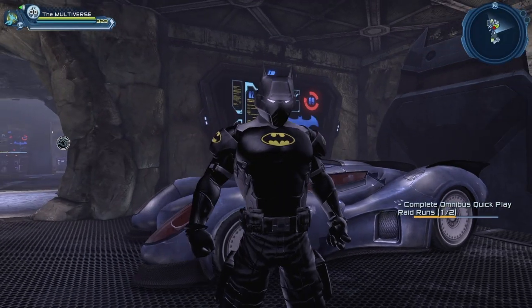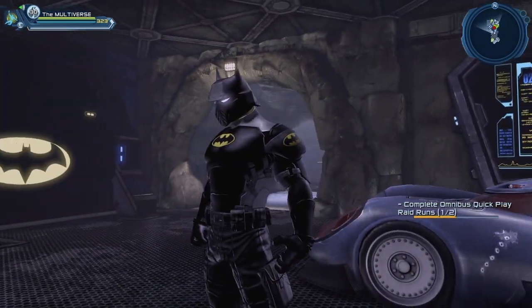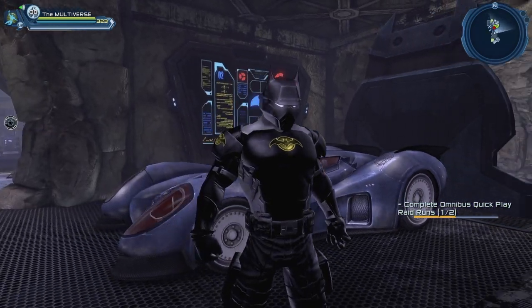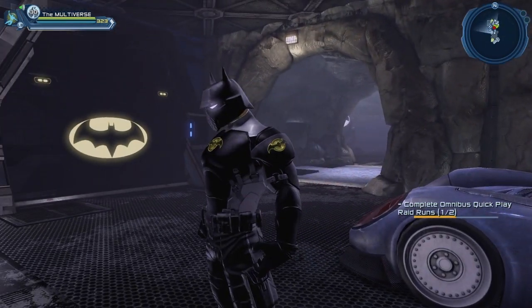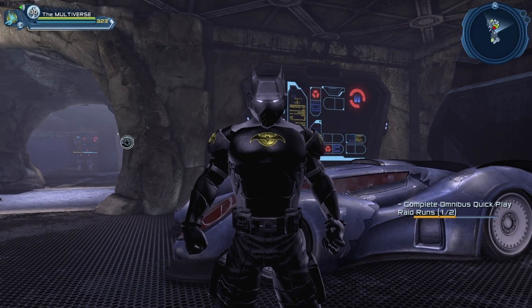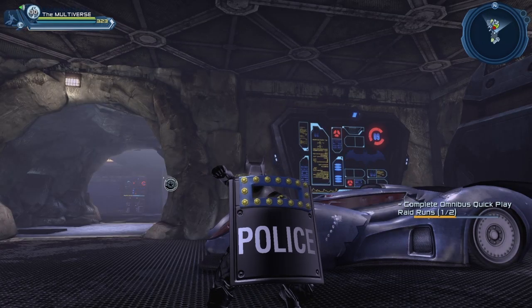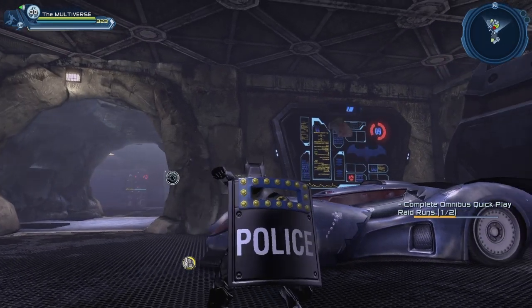I almost forgot to mention the Batman 80th Anniversary emblem. Sadly, at this point if you don't already have this emblem, there's no way to get it. A good option would be to use the Flashpoint Batman emblem — this is the enhanced version — which you can get from the broker easily enough. This was the final piece of the puzzle we needed to be able to recreate our friend the GCPD Batman.